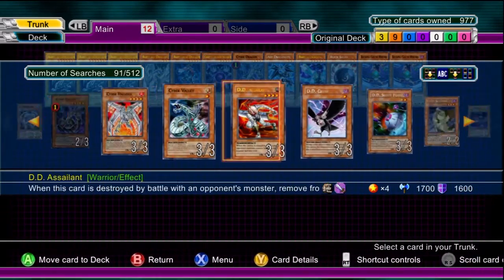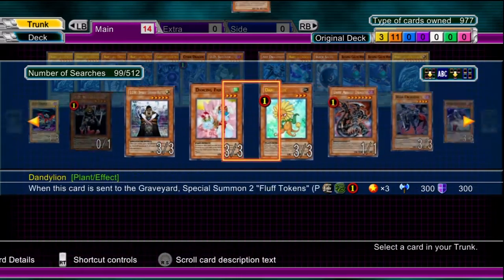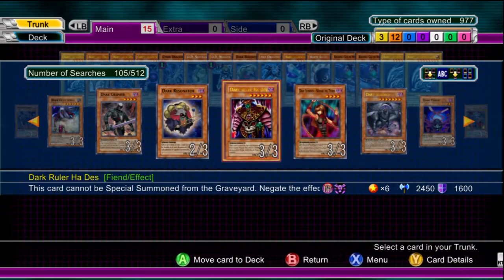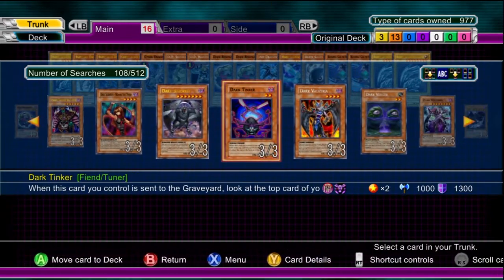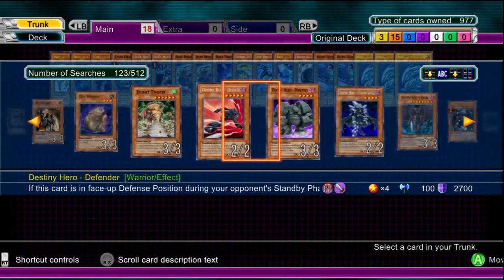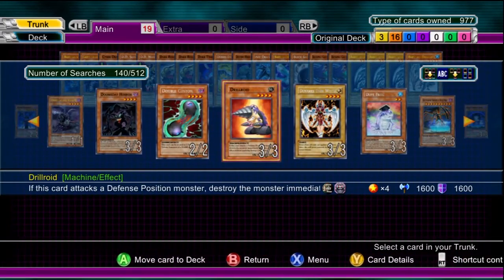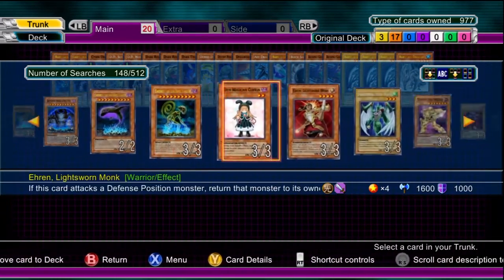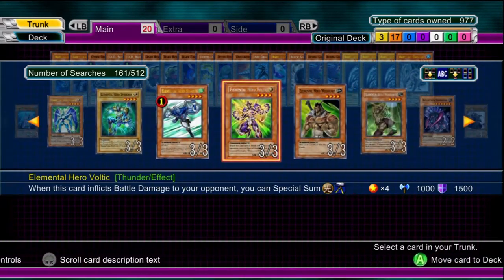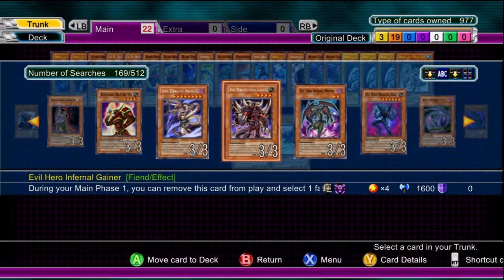You could build a certain monster deck such as a Blackwing deck or a Crystal Beast deck, or you could go with an attribute deck — like a Dark attribute deck, a Wind attribute deck, Earth, or Light. You could also go with fusion and synchro.